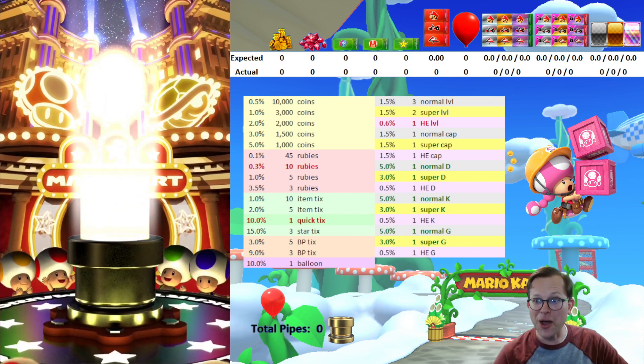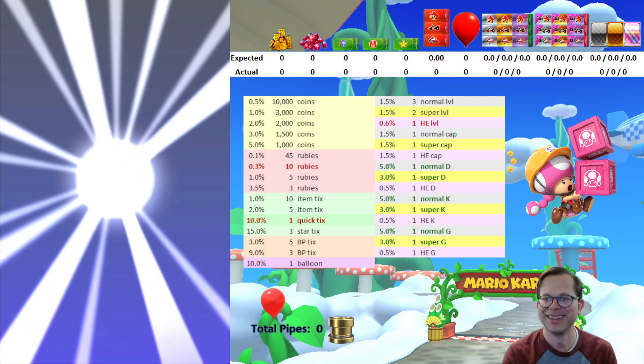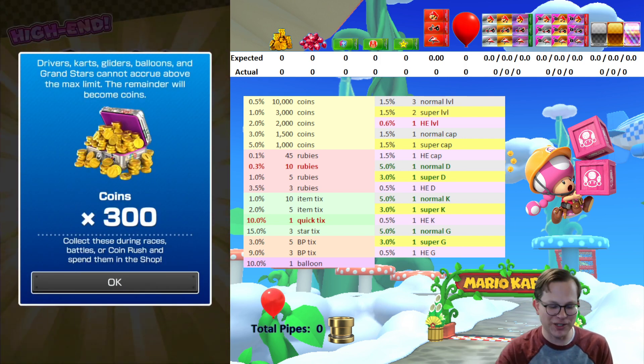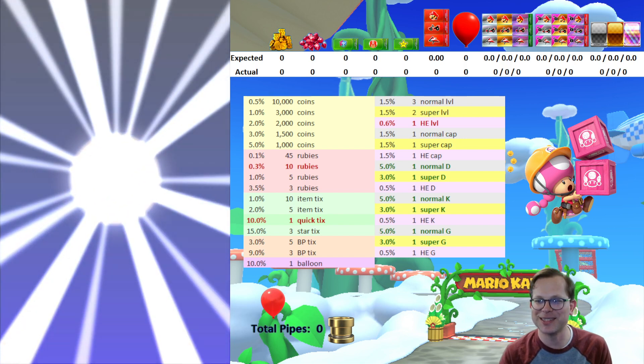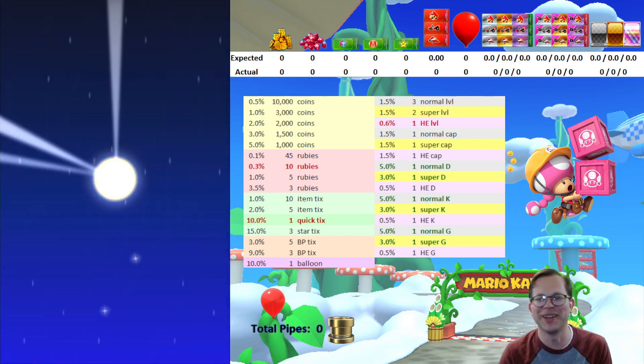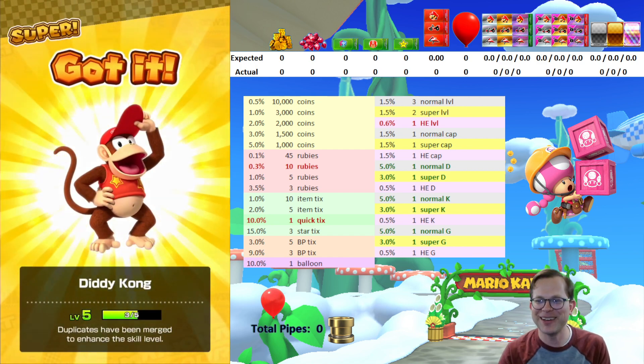It's a gold — probably some kind of balloon. Let's see what we got. It is the Yoshi balloon, unfortunately it's a dupe, 300 coins. The dry bones balloon is also a dupe, 300 coins. The 300 coins is so sad. Diddy Kong is legit though.